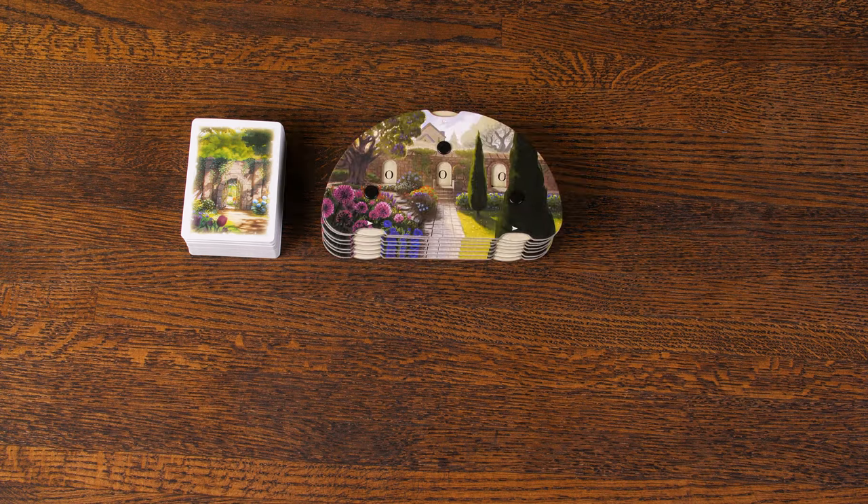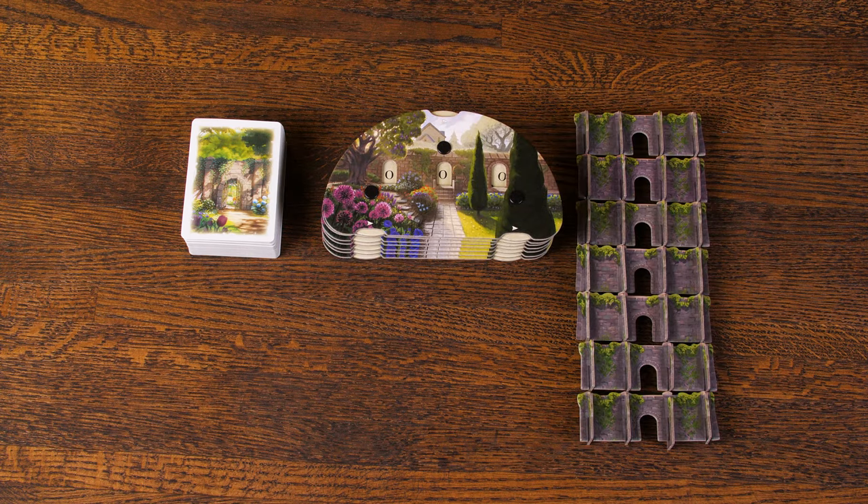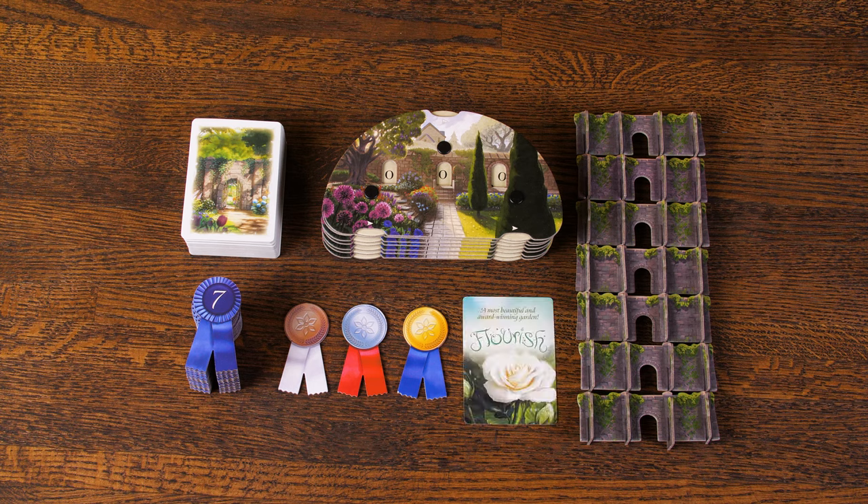First, let's have a look at all the components that come in the box. The core game includes 98 cards, 7 scoreboards, 7 3D walls, 24 ribbon tokens, 3 medal victory tokens, and 1 victory card. Everything else in your Signature Edition box is intended for use with the expansions, and we'll talk about those later.